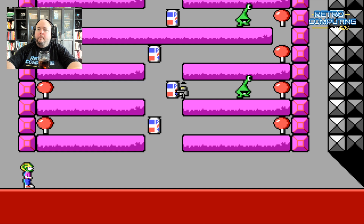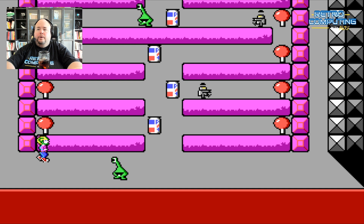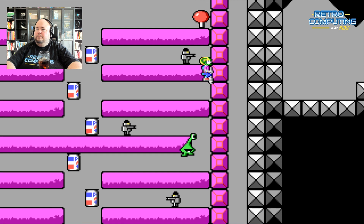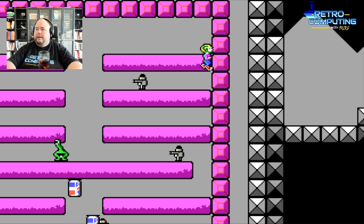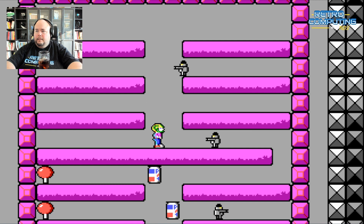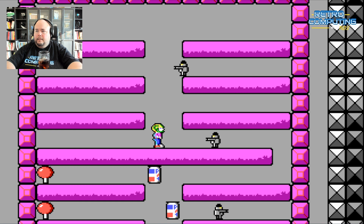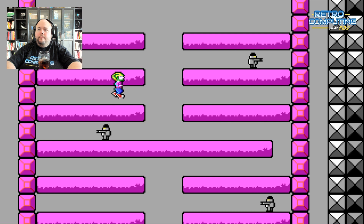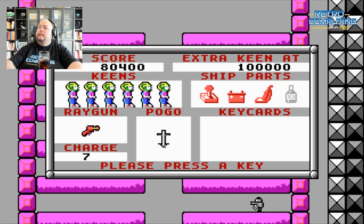Here I'm going to collect the points because this is really annoying — you can jump through these yellow things but you get pushed around constantly. I got up pretty easily. Getting back down is the hard part because all these creatures push you around, and I want to collect all the points too. I just got a new life — now I have six Keens, and it tells me my next Keen will show up at 100,000 points.